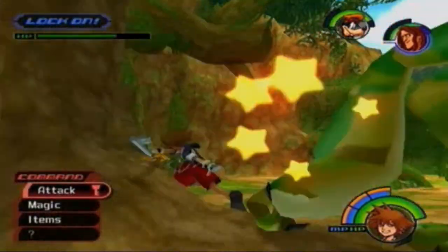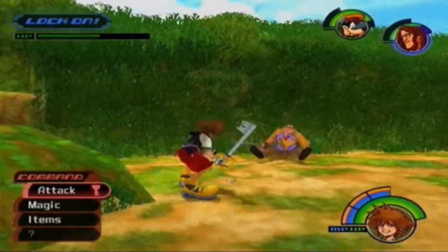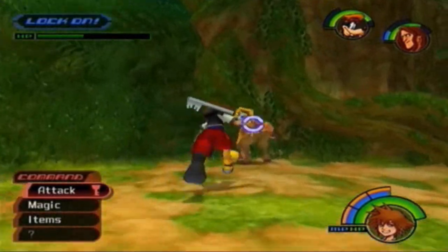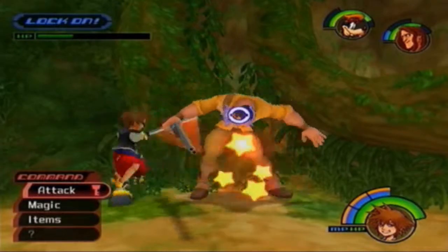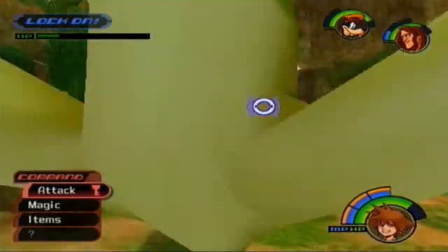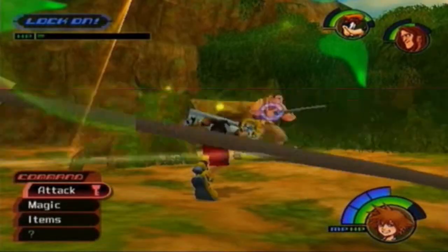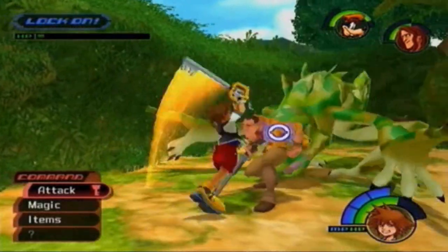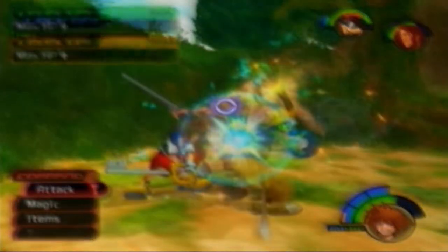We're going to attack Clayton because he's a lot easier to hit, plus he has potions so he can heal himself. As you can see, I leveled up so I'm more than fit for this battle. This is what Vortex does — you swing around and attack. Just a few more hits and we're done. Do fire a few times. My controller keeps trying to die on me. And done — that is Clayton and Stealth Sneak in a nutshell.